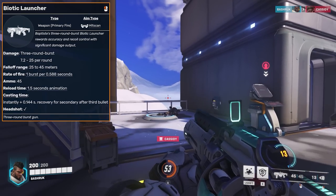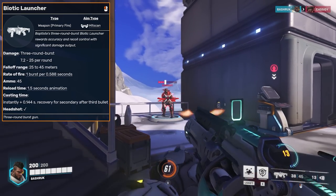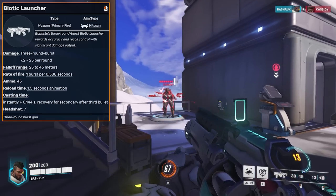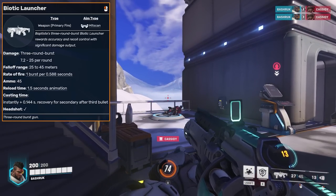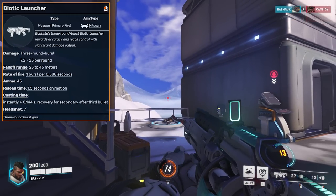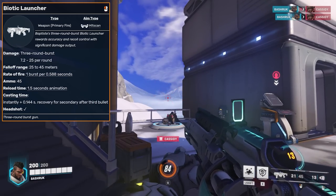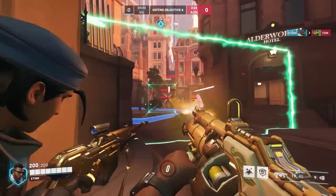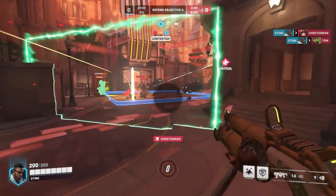His primary fire is actually really strong. It can deal up to 75 damage per burst, which is 25 damage per bullet. This means that 3 bursts with no headshots are enough to kill any DPS hero, and if you land headshots, it can be as little as 2 bursts. This combined with his ultimate can be insanely strong at melting just about any enemy hero, especially DPS heroes.